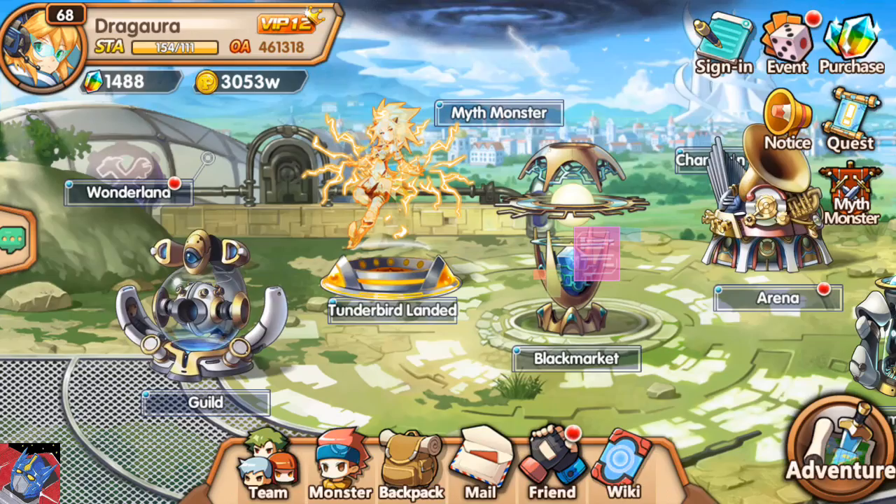To summarize everything: keep an eye on what each rune set bonus is and what works best for which monsters. For example, I have a fire set on my Mega Blastoid here, but the fire set doesn't work for her because she doesn't have piercing attacks, so I'm going to have to switch that out for something else — probably another leaf set. But that's just about everything I know when it comes to runes. This is Dragara signing off, and I'll see you in game! Bye, thank you.